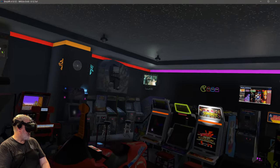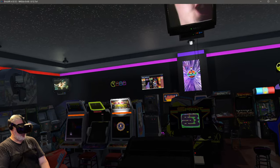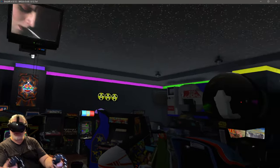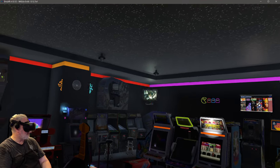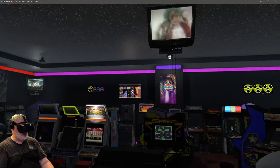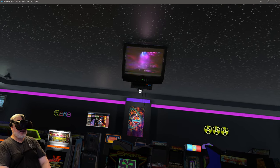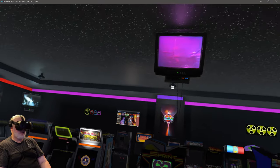Even though I've been living in this literally for three days to set all this up, I still can't get over it. You can bring in any user-generated content - all the models and stuff already created for EmuVR. You could bring in stand-up models, your favorite characters, put some rugs down, bring my dog in here - the possibilities are just endless.